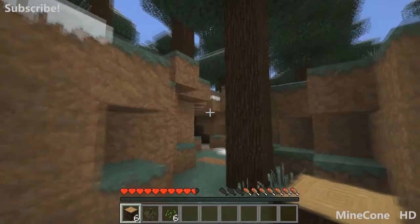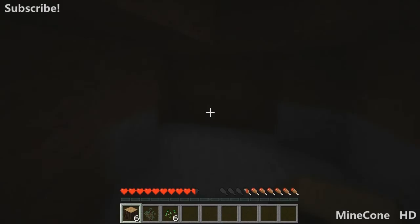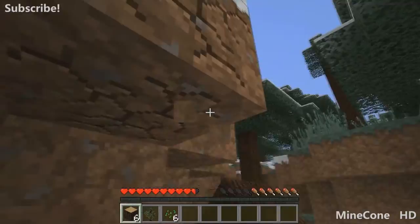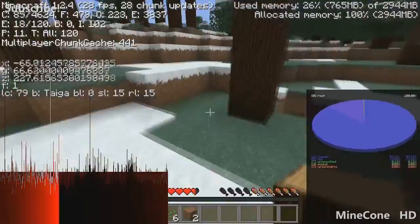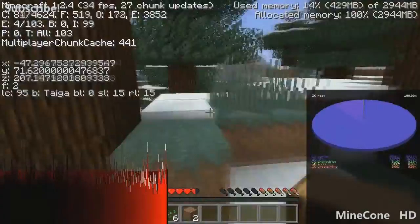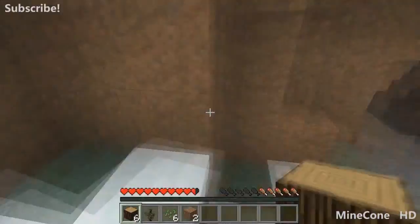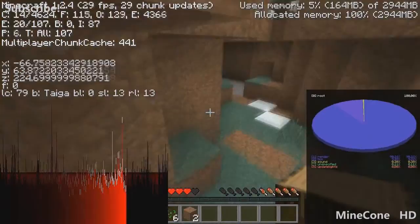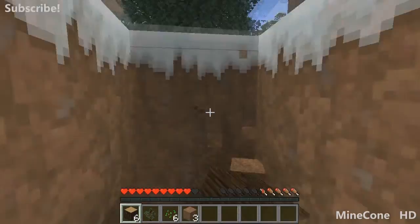Oh right, this was the cave I just looked at. Could you TP me? I couldn't find it with the coordinates. Could you tell me your coordinates? X is minus 15.68 and Z is minus 50. Y isn't very important because it's just the level — set it to 20.